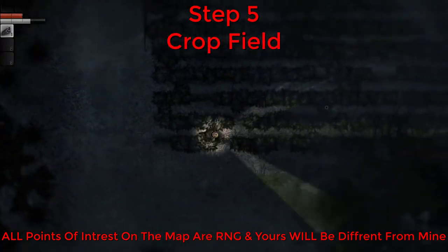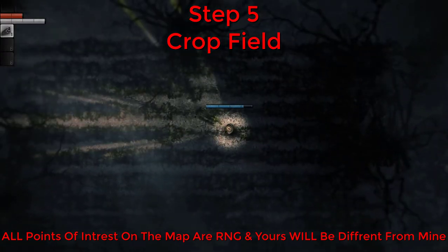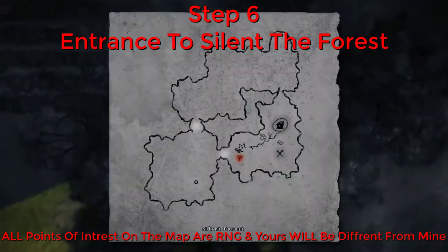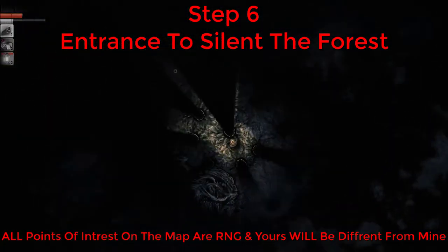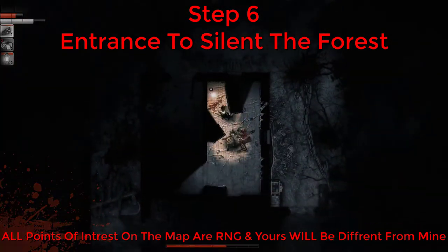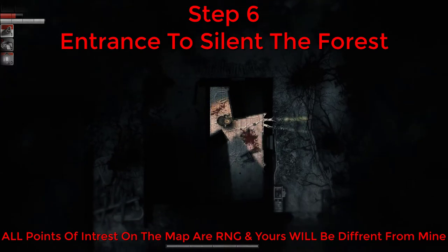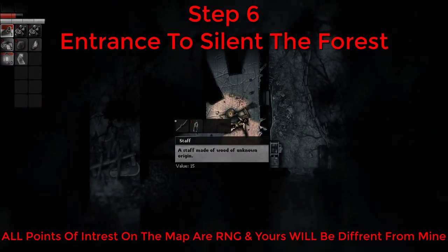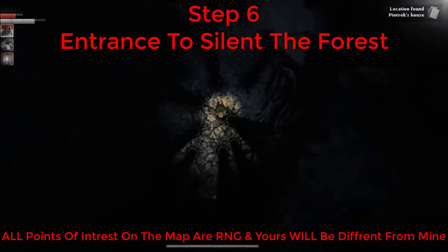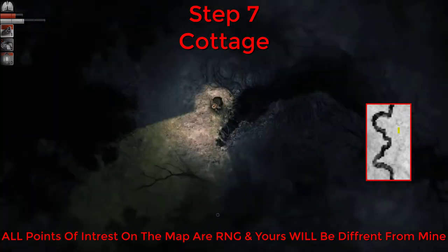Search for the crop field icon on the map and open the searchable crate here, then collect the six scrap metal inside. Now you have to open the door to the silent forest entrance — the code is 3333. You'll have to fight a six average here to get the staff so you can craft a shovel. Remember to grab the shiny stone before you leave.